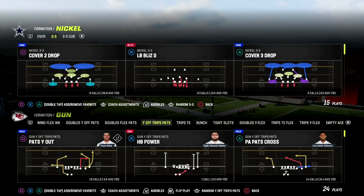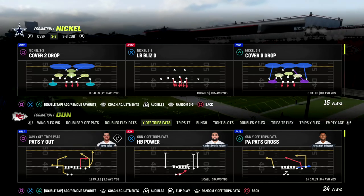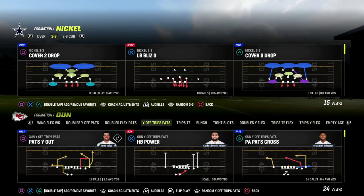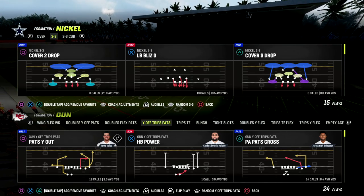In this video, I'm going to be sharing with you one of my favorite route combinations out of the U-Trips or Y-Off-Trips Pats formation to attack both man coverage and zone coverage, and actually hit an area of the field that I think is really important for any U-Trips offense to be able to attack.